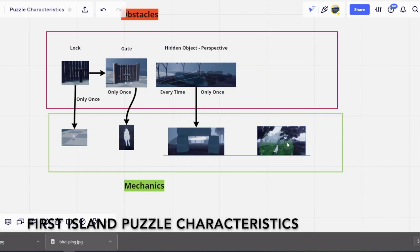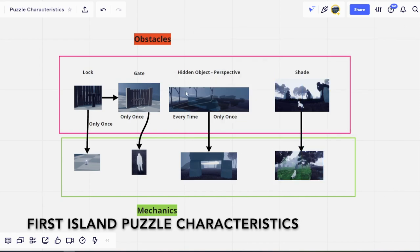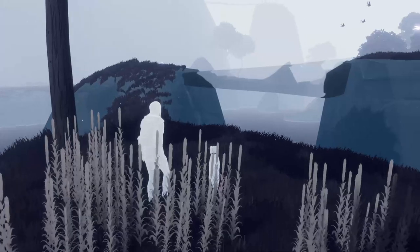First up, I decided it was a good idea to lay out all the mechanics and obstacles along with their properties, in order to have this as a sort of reference when I'm designing levels, but also to make sure there's a good variety in the way these things work. This, along with watching playtest videos over and over, left me thinking there's actually not quite enough there just yet, so I wanted to introduce a few new ideas to the gameplay.